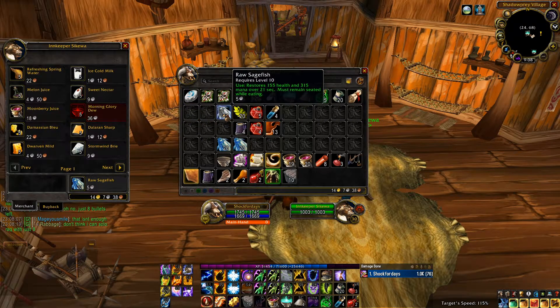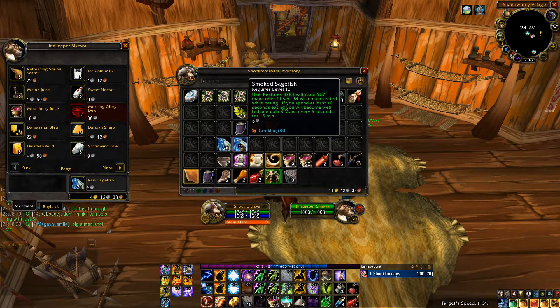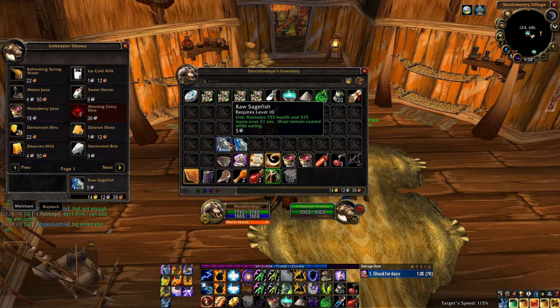Which is kind of crazy. You can cook the sagefish for an additional profit of 2 silver 60 copper each stack and power level your cooking like we mentioned earlier.